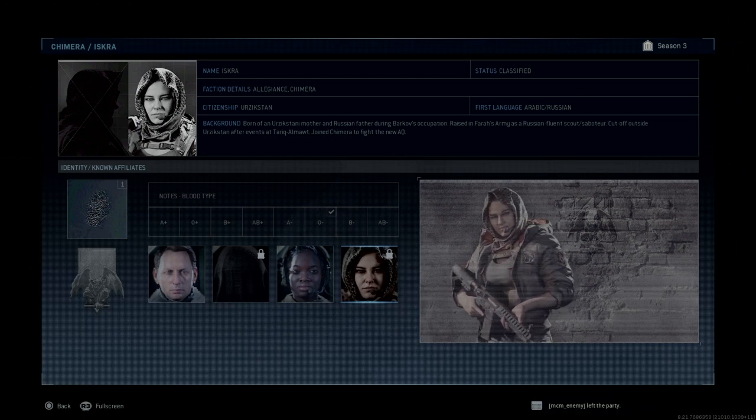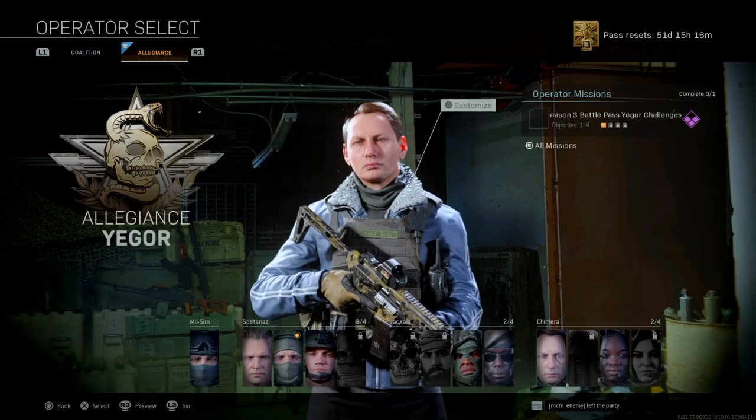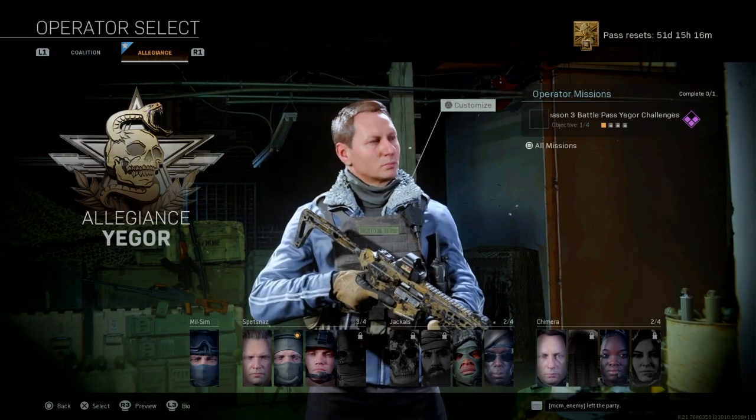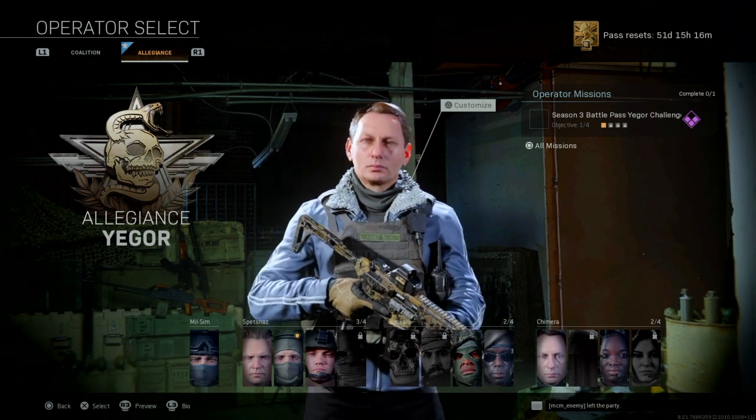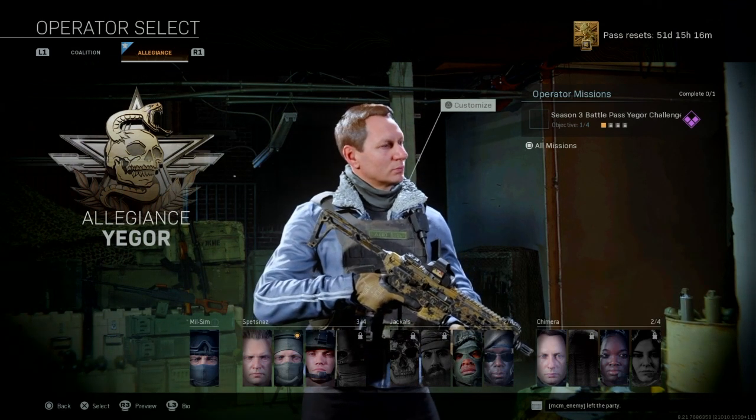Iskra is still just Iskra. The name Iskra, when translated in most Eastern European languages, means 'Spark' or 'Sprinkle' — it's a very traditional name for girls in Eastern Europe, whether we're speaking about Russia, Bulgaria, Ukraine, or elsewhere. We don't know her surname, but she is O negative with fingerprints. All of this is a very nice addition and useful data for our characters that we constantly play with.